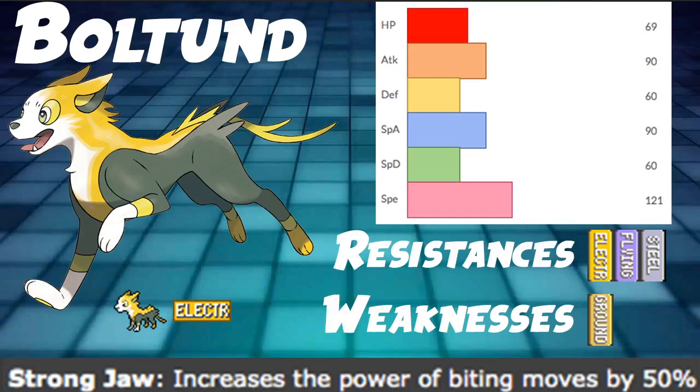Boltund also has the ability Competitive, which raises its Special Attack by two stages whenever any of its stats are lowered. That could be really cool for a special attacking Boltund — maybe we'll feature that one some other day — but for now we're focusing on Strongjaw, which just makes our biting moves very powerful.